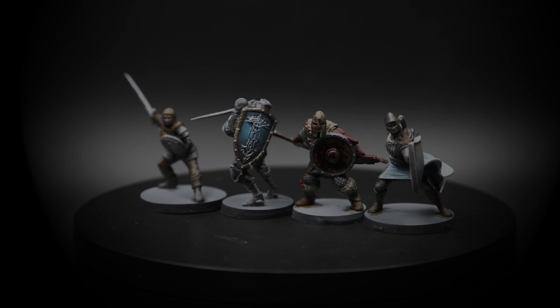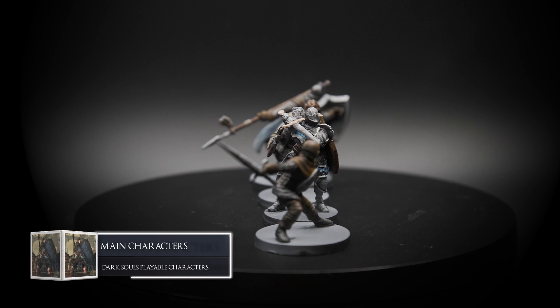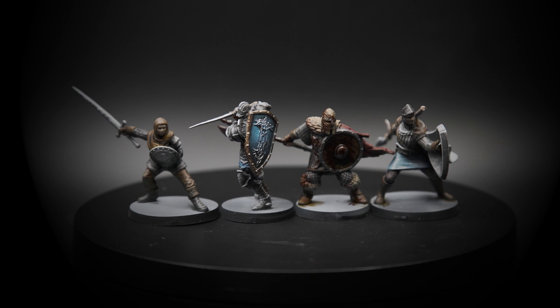Well, well, well, my fellow Unkindled, it's the penultimate episode of the repainting series. We're having some 'I'm the main character' mentality today as we paint the main classes from the main set of the board game. The giveaway is still running to the end of the series and the last one is next Sunday, so be sure to stick around to find out how to enter.